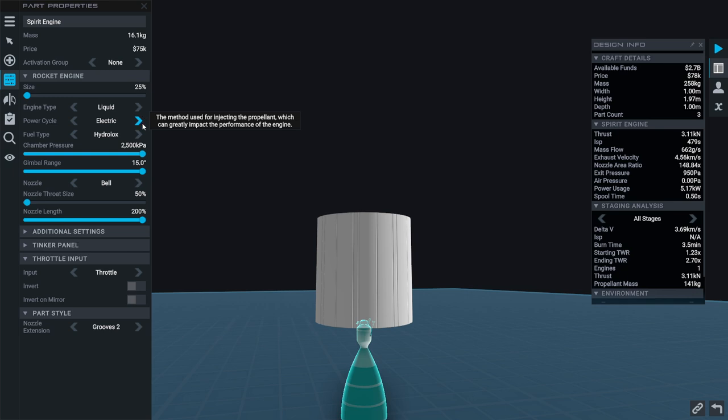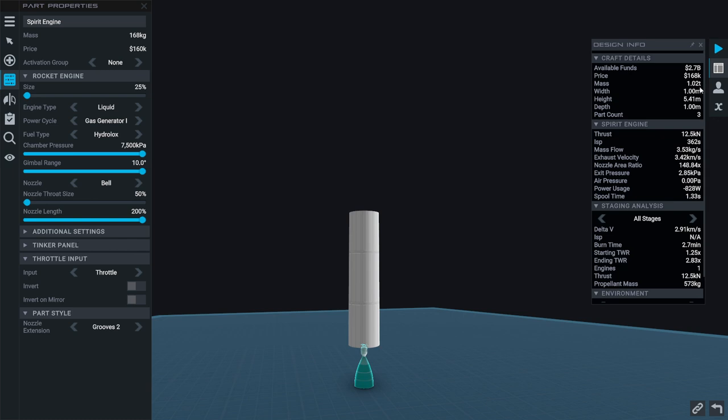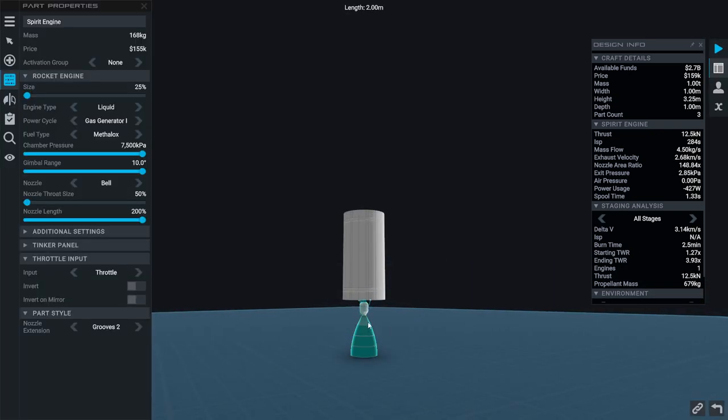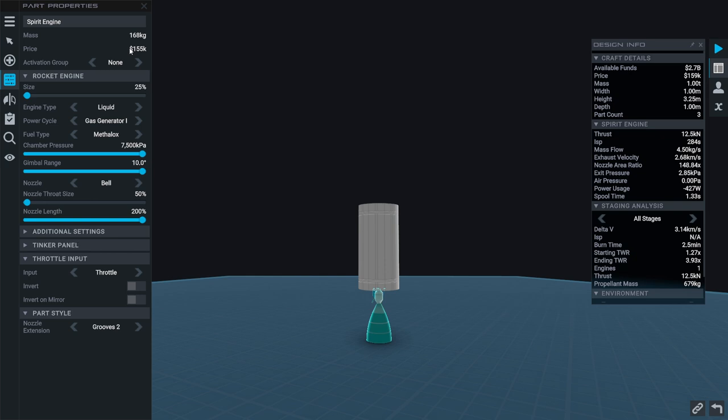I don't know if electric or anything else will make any difference. Let's say gas generator just for the heck of it. Oh, that's 1.02 tons, 2.91 kilometers per second. Just under 1 ton, 3.2 kilometers per second. And then with methalox — 1 ton, 3.14. So yep, even with the gas generator we should be using keralox all the way, basically. Back to our saved craft.